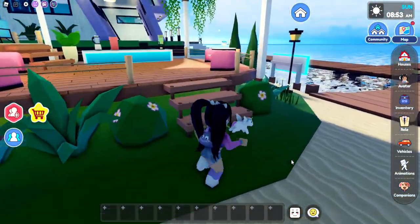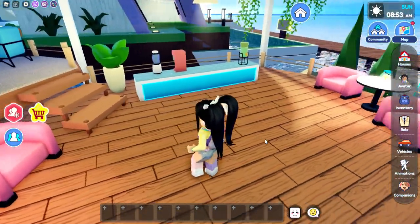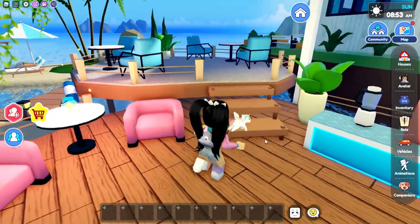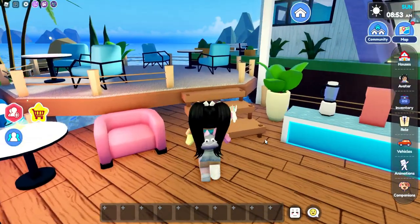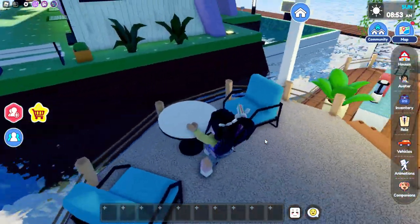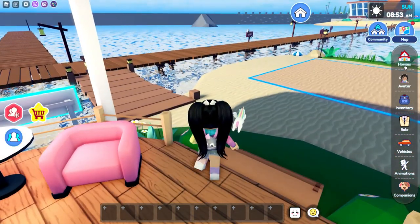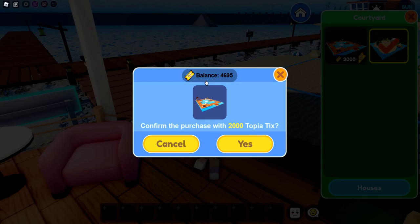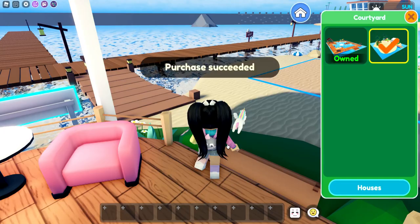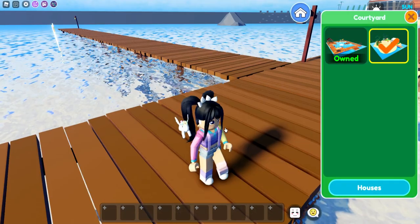Up here we have like a little balcony. Oh my gosh, there's flowers in there, and some seating, a place to make smoothies and stuff. This is cute. The only thing I wish was different is that we could actually get to our home from here. Let's go over to the courtyard — purchase 2,000 Topia tickets — yes, let's build this.